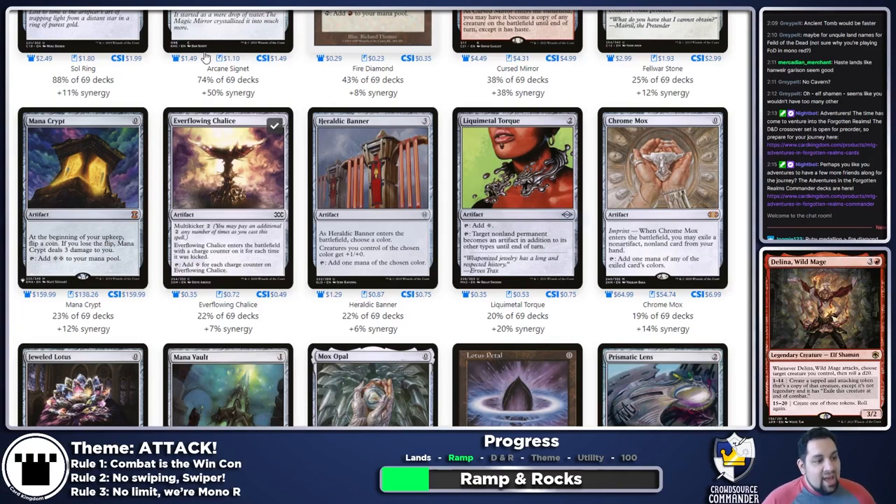Mana Crypt for now I'm going to skip — while we don't have a money limit, I have a personal one. I used to be a Legacy player so I have a decent collection, but I'm trying not to spend too much. Card Kingdom will help with some things, but a Mana Crypt is kind of a lot. Also, if you start throwing in too many good ramp spells — imagine a turn one Mana Crypt, Sol Ring — you are automatically the target at the table.